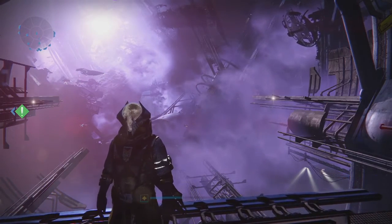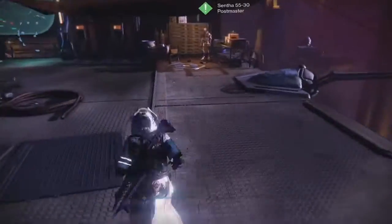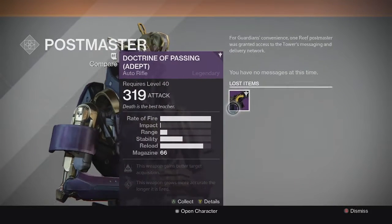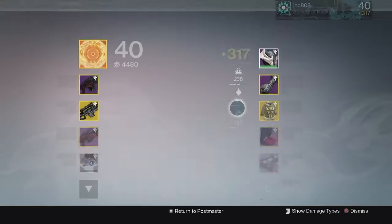Moving on to my Warlock — I actually lost the clip of my Lighthouse chest opening, but it did get sent to my postmaster. I ended up getting another Doctrine of Passing Auto Rifle from the Lighthouse chest, but it came in at 319, so that was actually really good. Almost 320, but still a really decent drop.